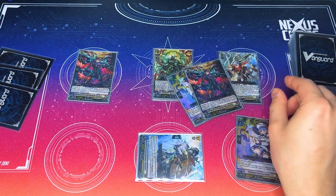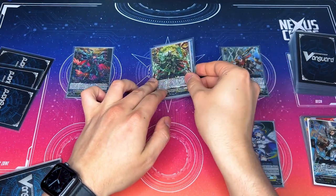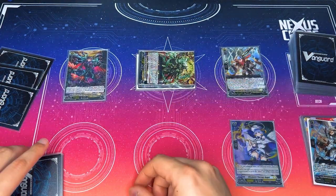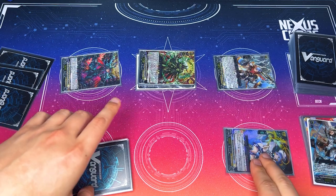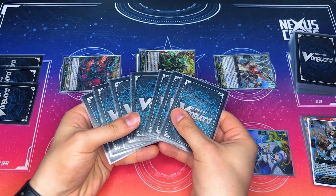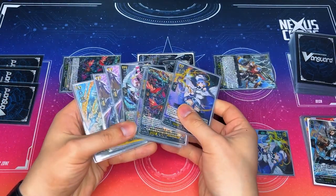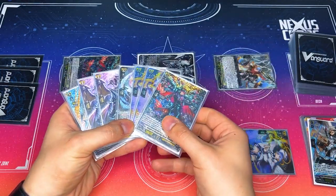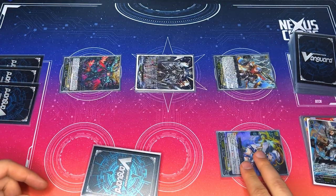Then revel dress into Tempest — use Tempest's ability to give the front row 5k, reveal the top two, retire or send Grade 1s and 2s to the bottom, and those go to your hand for free. Sequana gives your vanguard a drive because you revel dressed, so you can swing the vanguard again, drive check for the fear of the crit, and swing for a big 30. The idea is you make a board, get a decent amount of hand, send stuff to the bottom, go back into Youth Perk next turn, and build a board again using discard effects and persona ride. Soul stays pretty continuous even with two soul blasts last turn.